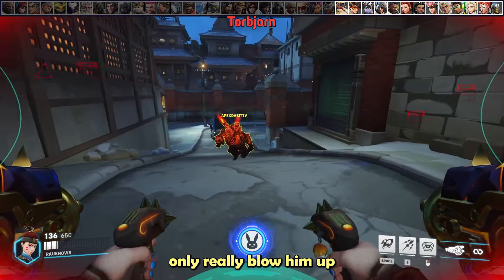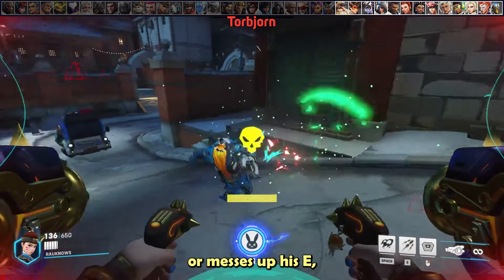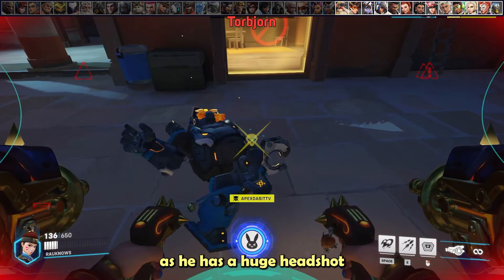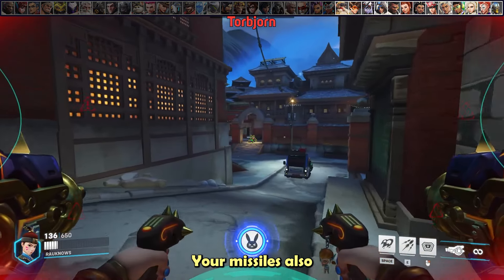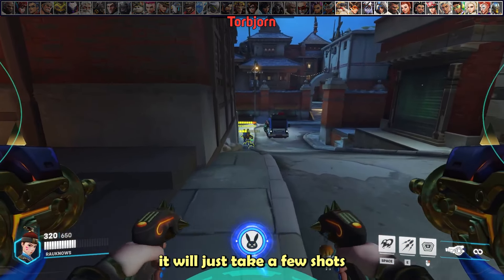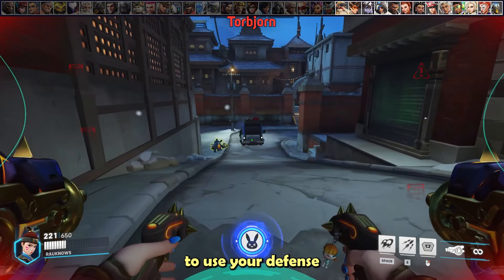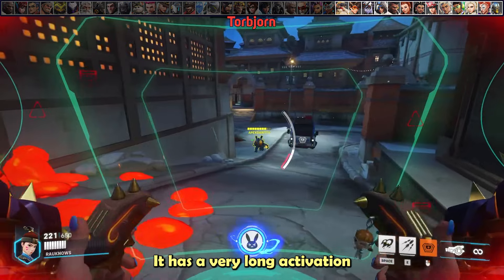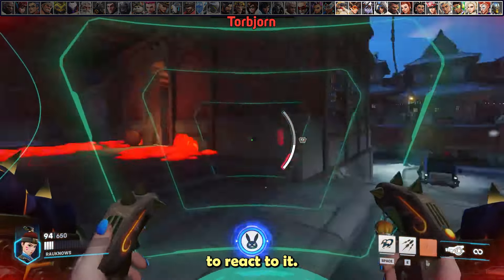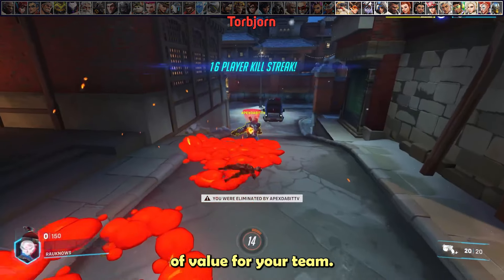Against Torbjörn, you can only really blow him up when he doesn't have his E. Keep an eye on him, and if he goes out of position or messes up his E, you can blow him up with missiles and primary fire — he has a huge headshot hitbox. Your missiles also have no falloff damage, making them great for shooting his turret, as they almost one-shot it and just need a few shots from a teammate to finish off. Don't hesitate to use defense matrix to eat his Molten Core — it has a very long activation time, so even if you react late and only eat half of it, that's still an immense amount of value.